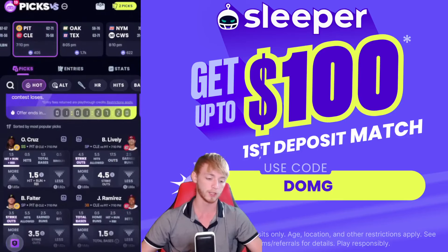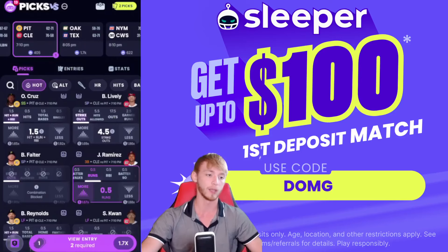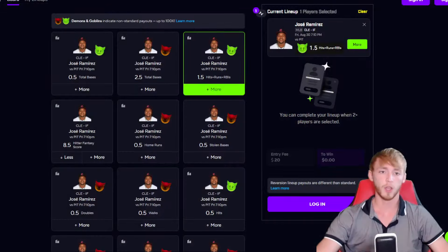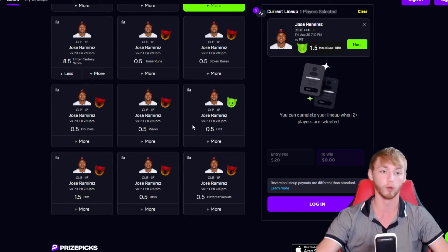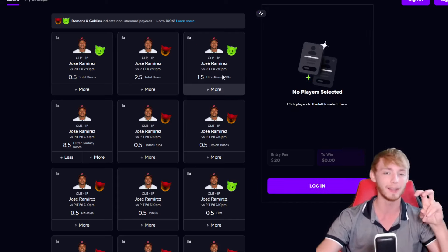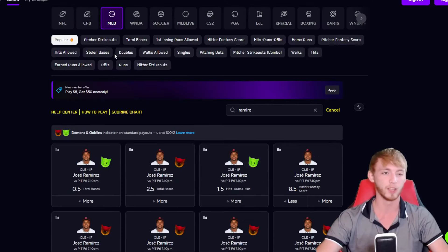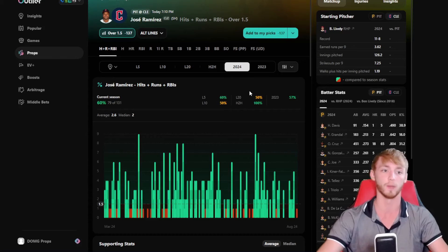We're going to the Cleveland Guardians vs Pittsburgh Pirates game — Jose Ramirez over 0.5 runs today. That's what I like for him. Let's take a look at the alternative on PrizePicks: if you're only on PrizePicks, I do like Jose Ramirez over hits, runs, and RBIs since the runs line is not available there, although you get a lesser payout since it's a green goblin. Hits, runs, and RBIs is more likely to hit, but not by a ton.